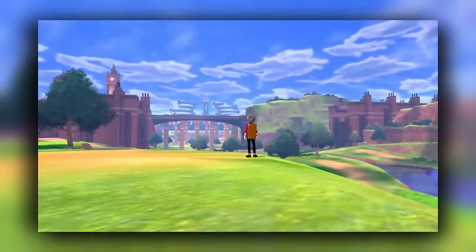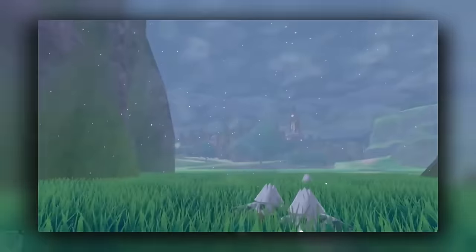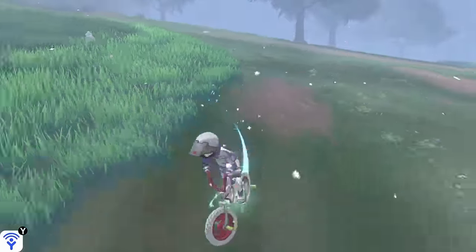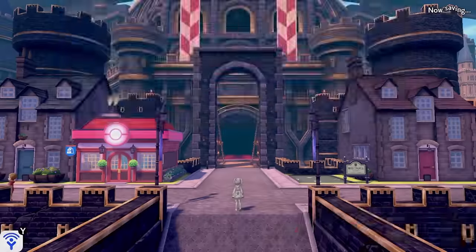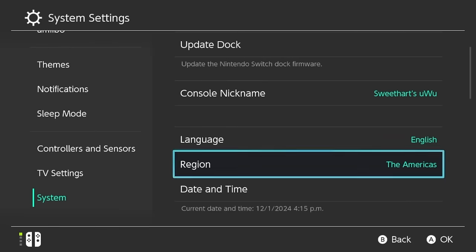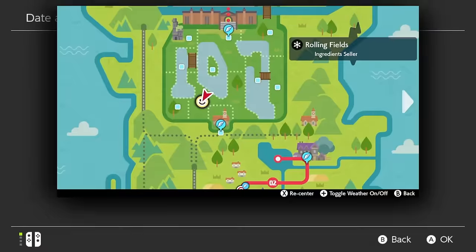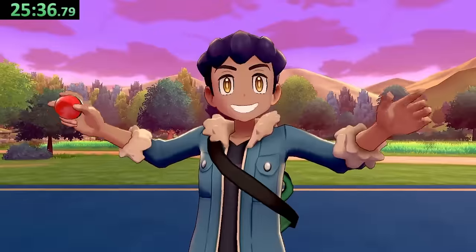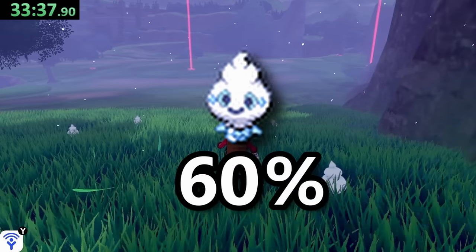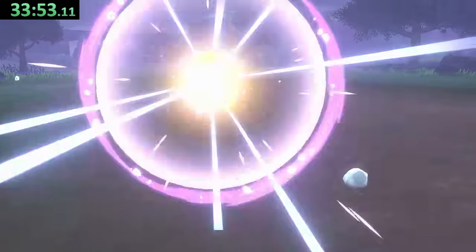Next we head to Galar with the Wild Area. While the odds to find Ice types are vastly increased by having Blizzard weather condition in effect, we can't force that until visiting Hammerlocke. However, the snow condition works fine for our purposes — all we need to do is set our Switch to December 1st or 25th for regular snowy conditions and make it through the intro. Then simply run into the first Wild Area grass where Vanillite will make up 60% of overworld encounters, giving the winner's list a second sweet treat while grabbing the new lowest time so far.